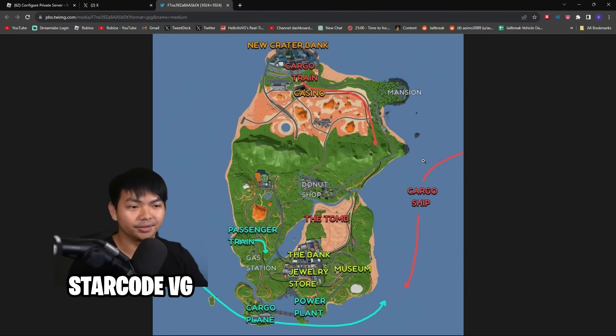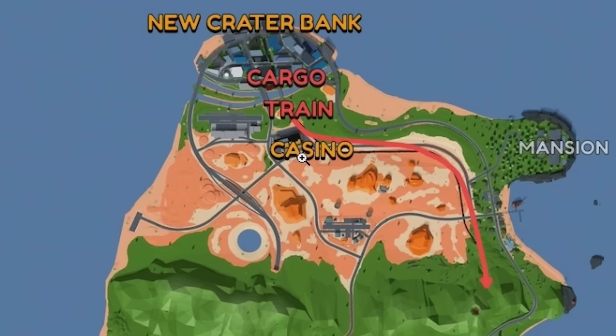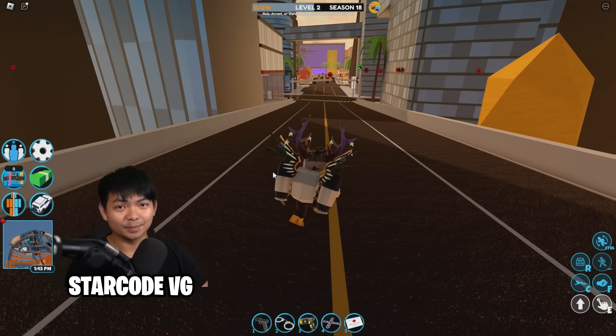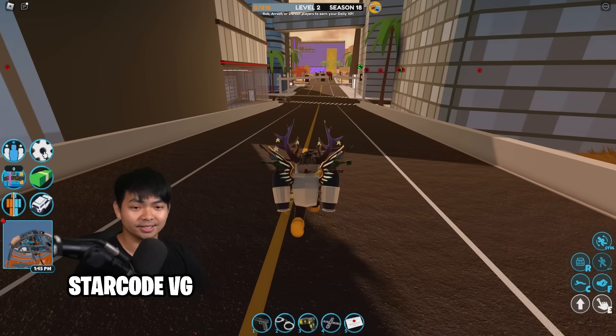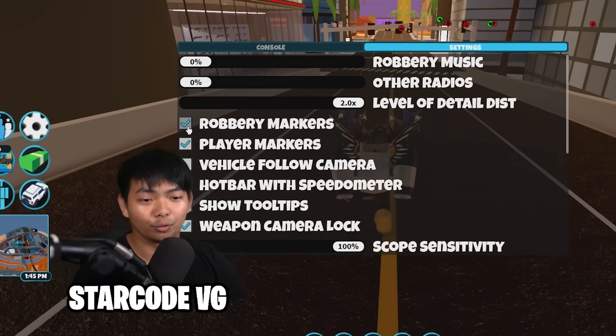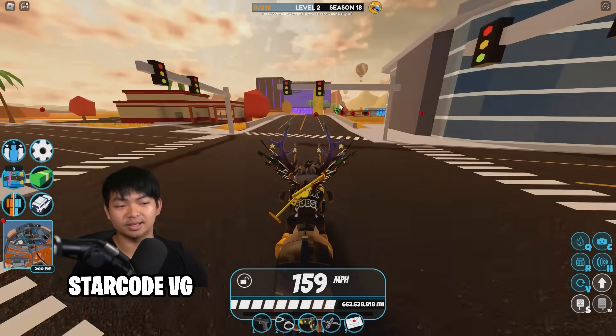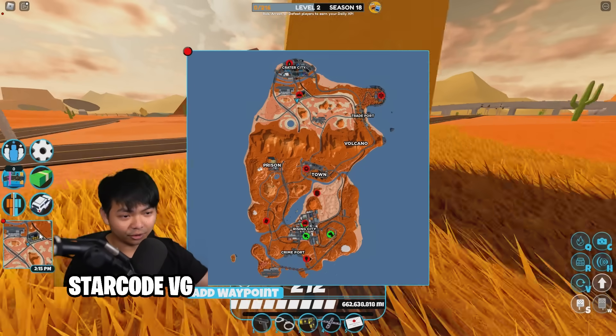Next up is the cargo train, cargo ships, and the tomb. The color system basically shows you everything — orange robberies open with orange, and yellow opens with yellow. One tip: go to settings and enable robbery markers. That way when you see the museum is open, you'll already know it's Group A.